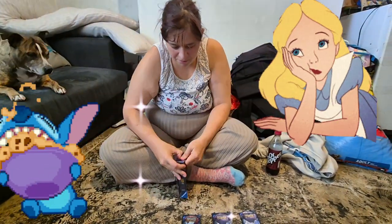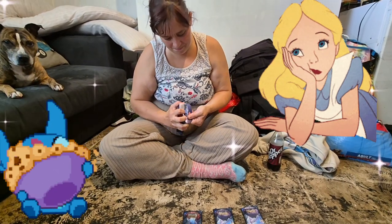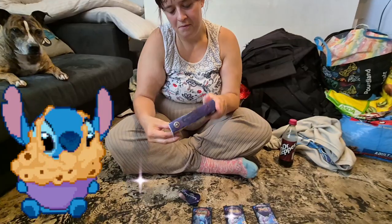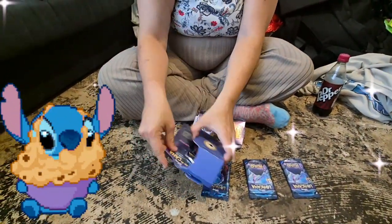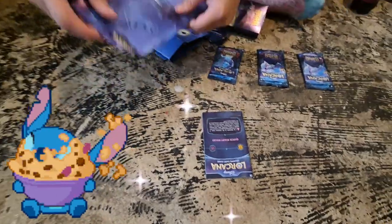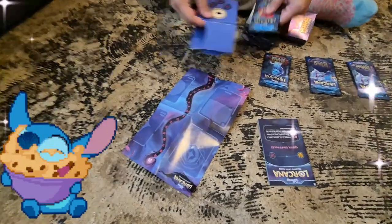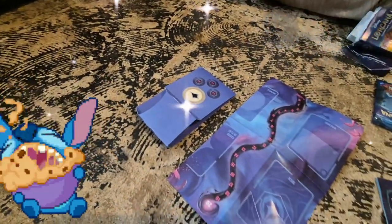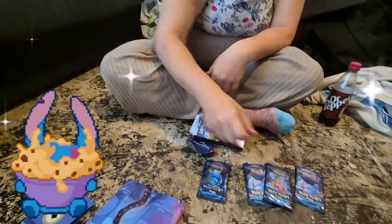I can open it. That's the rulebook, that's the playmat, and the damage counters. I've got one of each — the books are with it, as you can see. So that's going in that pile.